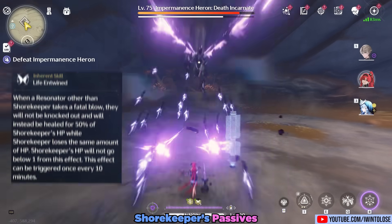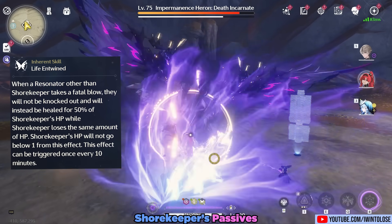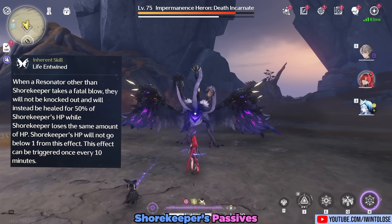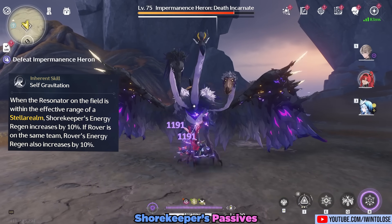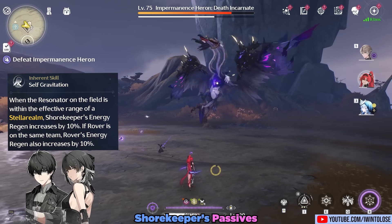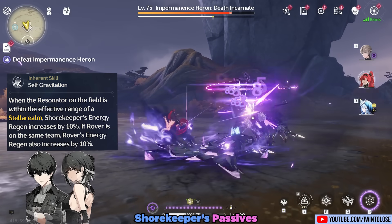As an added bonus, she has a passive that allows a character that should have been knocked out to be instantly healed to 50% of their health, at the cost of Shorekeeper's health. Her other major passive gives her 10% energy regen while her shiny circle is active, and if Rover's on the team, it also gives Rover 10% energy regen.